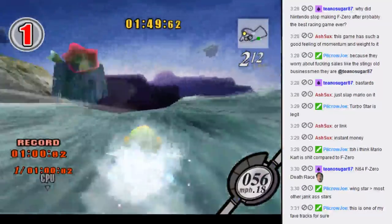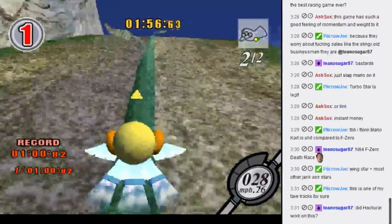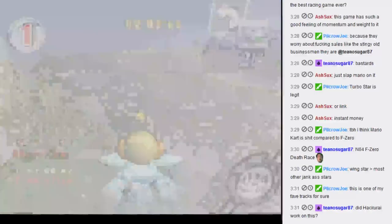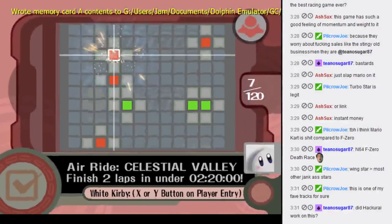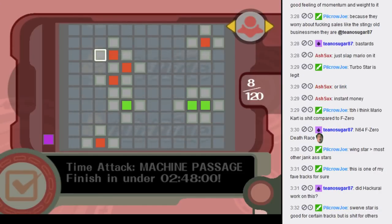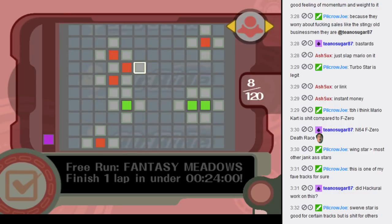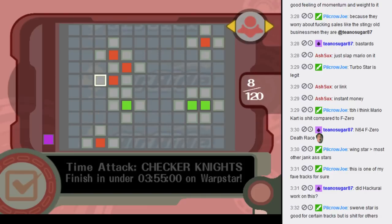I got several things — the Wagon Star, White Kirby, and a Free Box. So now we can see a whole bunch of things I can theoretically do. We've got Time Attack and Free Run. The Swerve Star is good for almost every track — there are only like two tracks where it's not the best one. The Slick Star? That thing's ass. Shoot three characters out of a cannon at one time. Glide for more than 30 minutes — I'm pretty sure that's the one that gives you Meta Knight. Have fun with that.